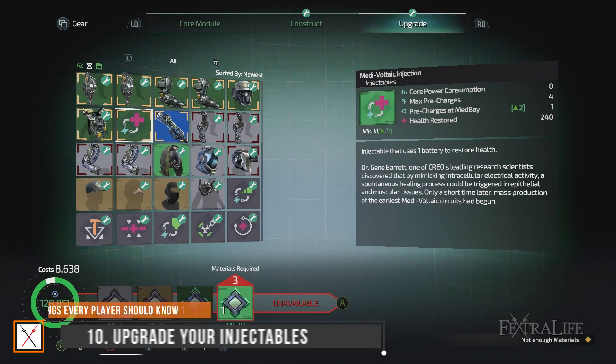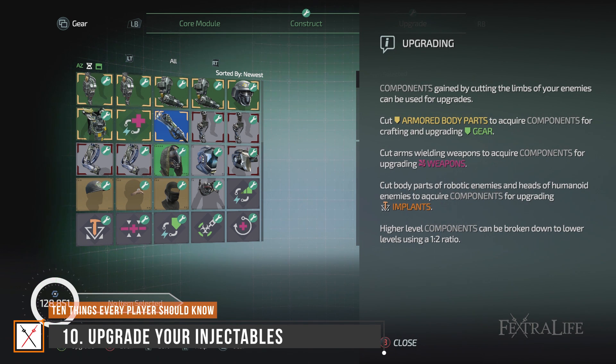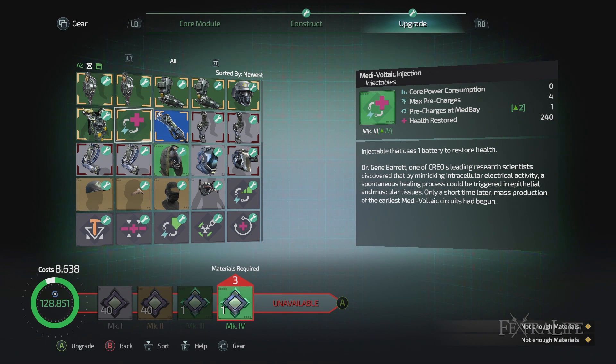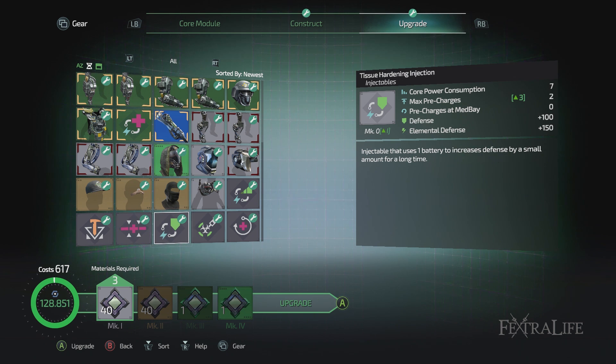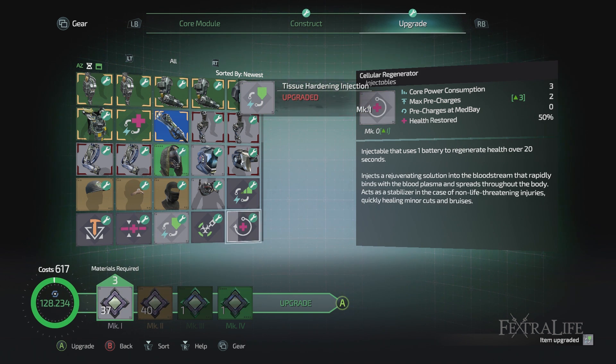Last on our list is upgrading your injectables. This is very important because it allows you to store more charges, which can make harder areas of the game much easier. It's essentially the equivalent of increasing your Estus flask count in Dark Souls, and you need to do this or you may have a difficult time. The best way to get parts to upgrade these implants is by decapitating enemies, so aim for the head and have at it.